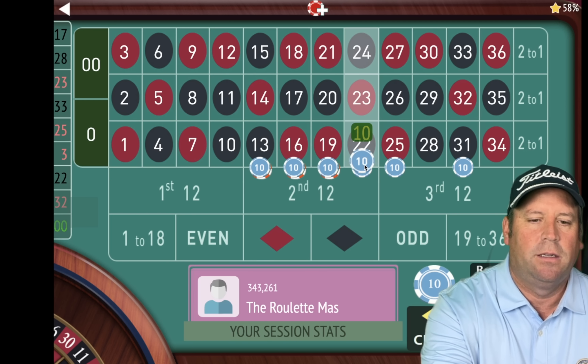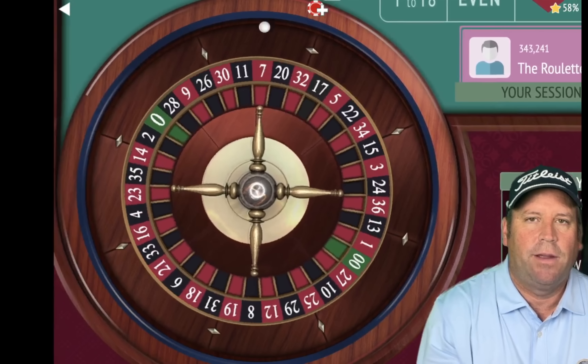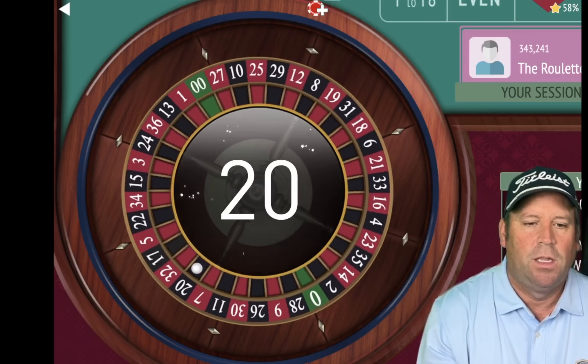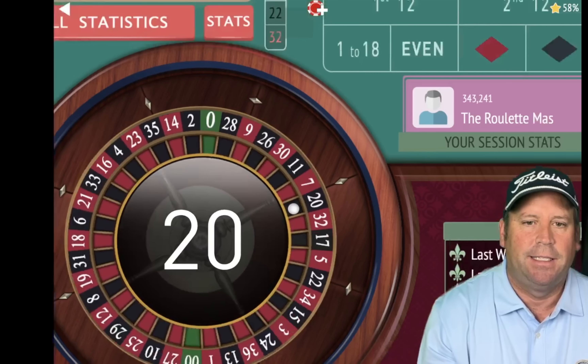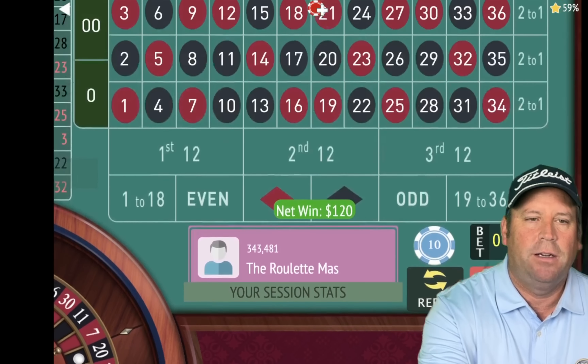So now they're all going to 20. Now we have a $120 total bet. Let's spin and see if we get a win here. That's a 20 black and that's a win — $120 win and we're up $180 now.